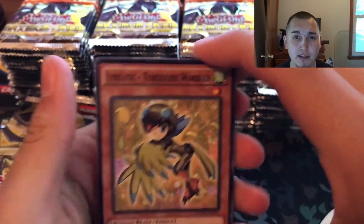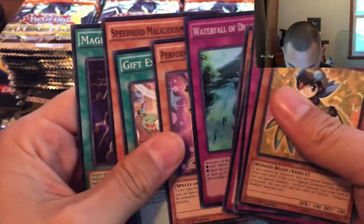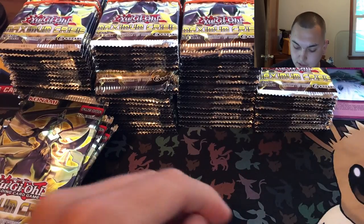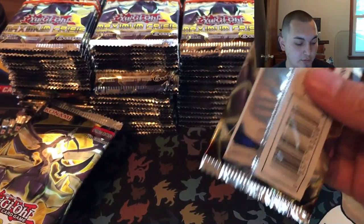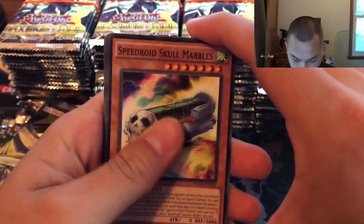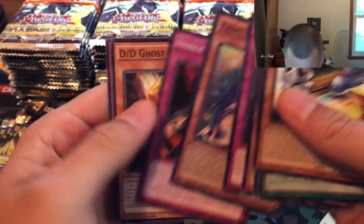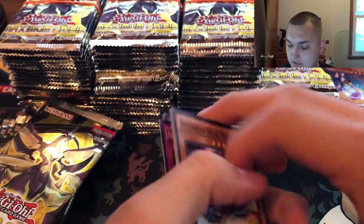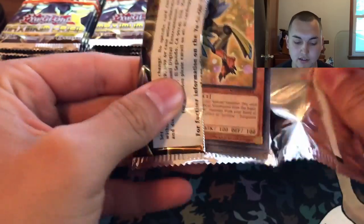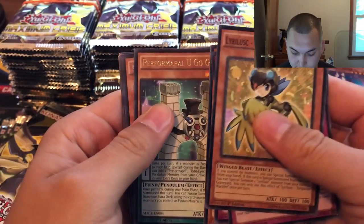I'll go a little bit slower for the first box and then ramp it up because it's a lot of boxes. Got a waterfall — still separating everything like we normally do. You won't be able to see it for a while, it's just way too much, but I'll make sure you guys get it at the end. Got Speedroid Skull Marbles — that's always a cool looking one. Terry Behemoth, Fairy Tale Luna, the DD Ghost as well. Let me know if you guys like this kind of bigger video.